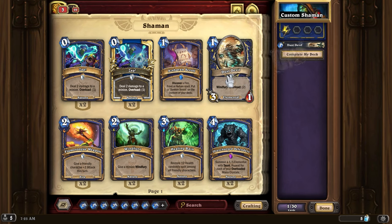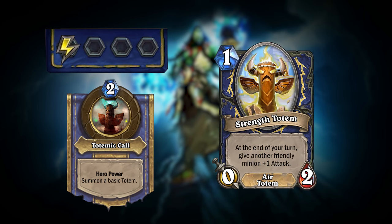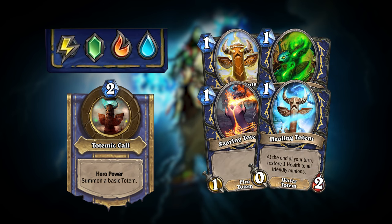If you choose to align with only a single element, your Hero Power will summon only the totem associated with it. But including more elements in your deck will reduce the reliability of your Hero Power, by also giving a chance to summon the basic totems of the other elements you have aligned with. If your deck contains all four elements, your Hero Power would have an equal chance of summoning each basic totem, making it function the same as Shaman's actual Hero Power. Similarly, if your deck contains no elements, the Hero Power would also function as before.